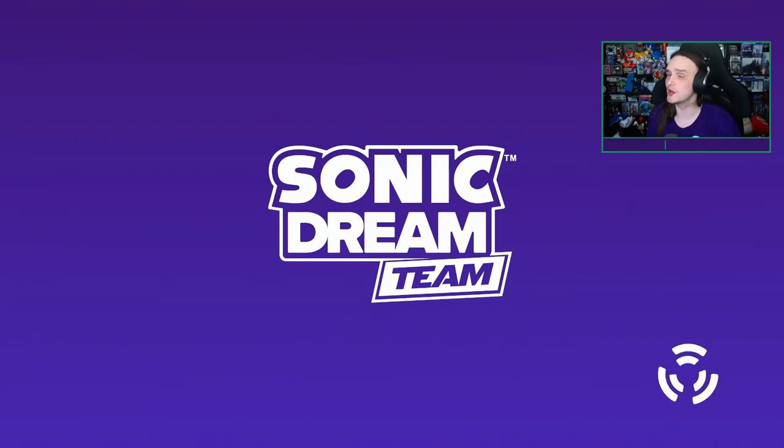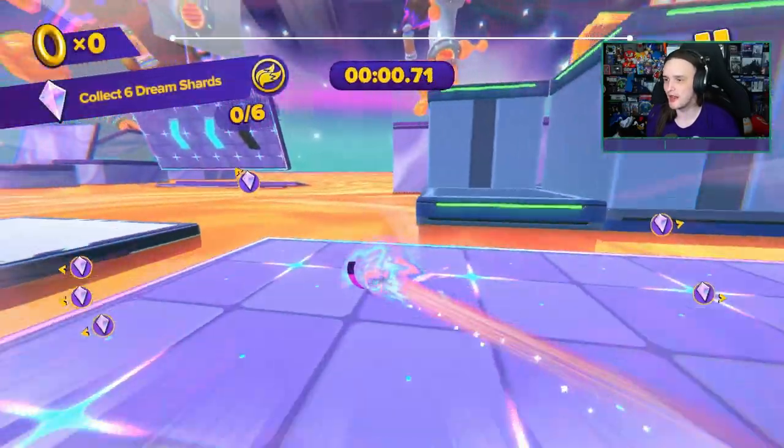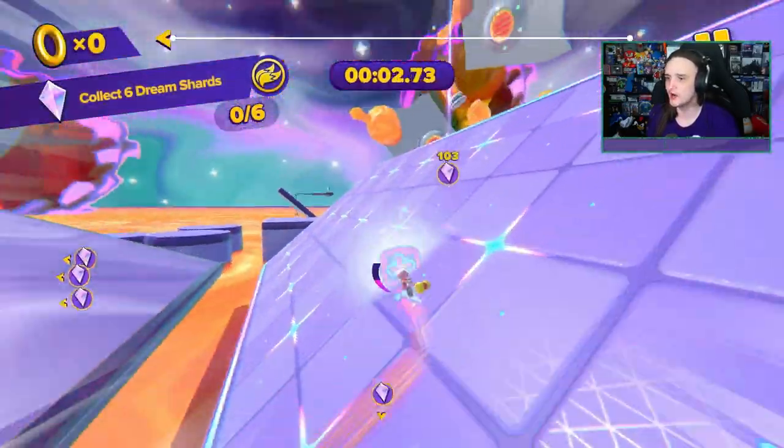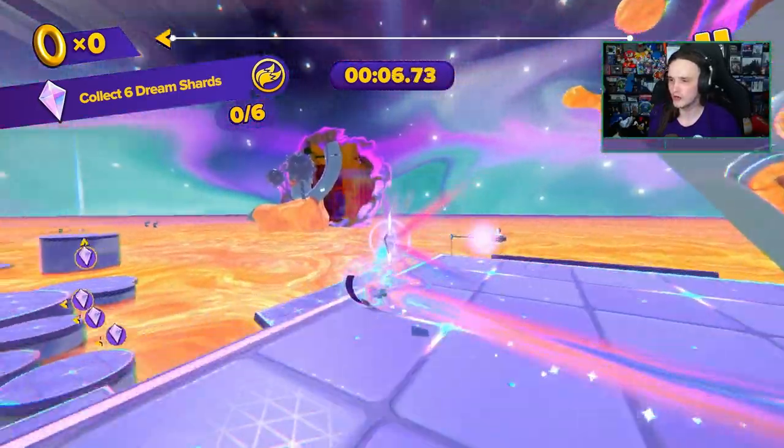Hey folks, welcome to today's Dream Team Challenges. We are starting off with Amy Rose getting six Dream Shards in the Dream Factory. It's the one with the big jump at the start. You're going to boost up left immediately, double dash, and away you go to get enough speed to get the boost and the jump refresh just so you can go grab the crystal.